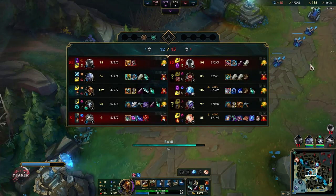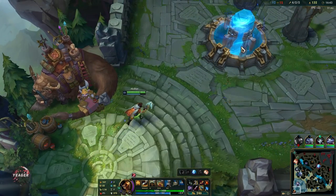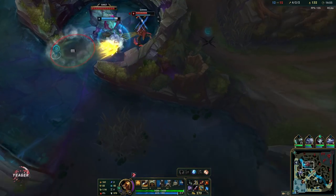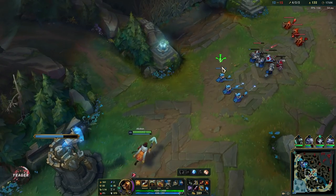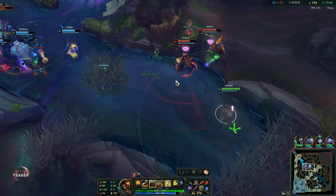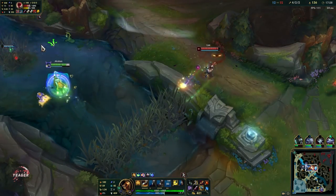If you play against multiple AP champs — for example an AP mid laner and AP jungler — then you can go for Wit's End as your very first item before you get the mythic. Wit's End is really OP right now, extremely OP, and it also completely denies AP assassins and AP champs. So you can go for that as your first item if you play against multiple AP opponents. Now the Q easily one-shots the backline minions — just need to make sure it hits both of them. Look at that damage — that is pretty insane with this champ, and we also have a Yuumi on top of us so our late game is going to be even better.